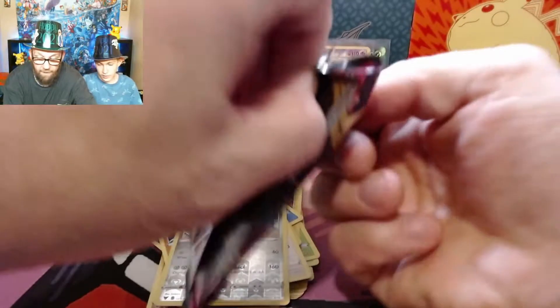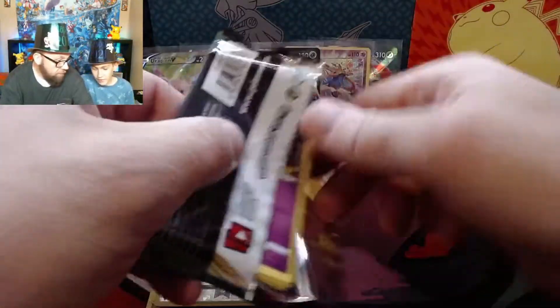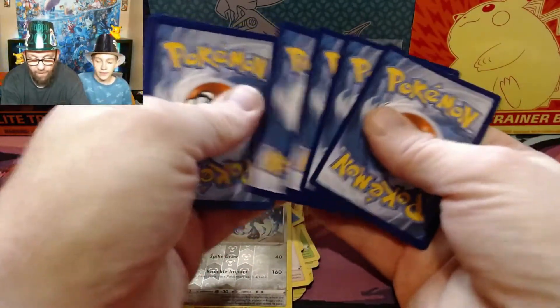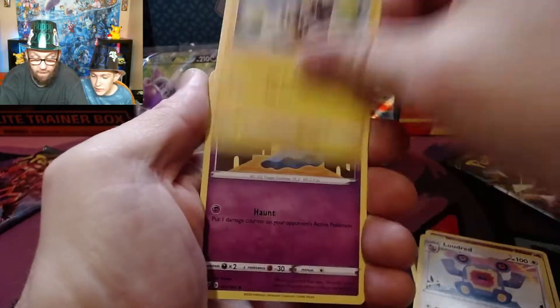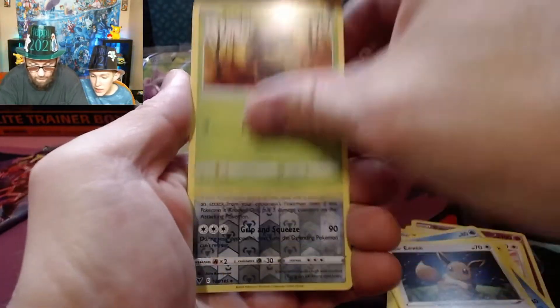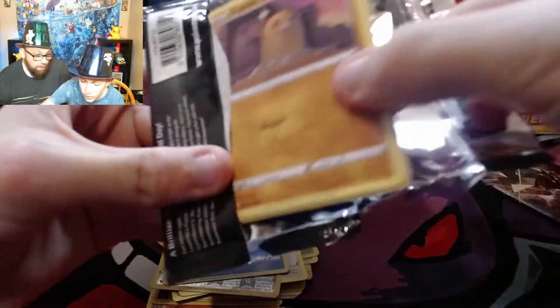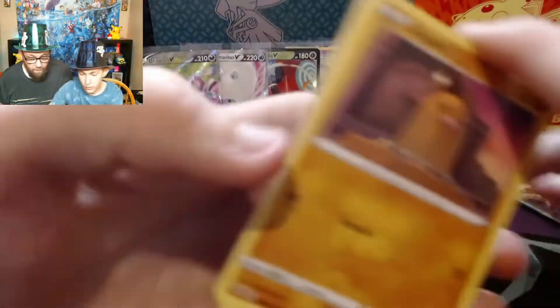Being distracted by the Pikachu, we've gotten one, two, three full arts and an amazing rare — that's not too shabby of a pull. If you're enjoying this video and this is your first time here, go ahead and hit that subscribe button and hit the bell notification so you get updates every time we put up a new video. We put up new videos every Tuesday, Friday, and Sunday. These boxes have a one-out-of-four pull rate for each pack, so most of them only have one holo or ultra rare.